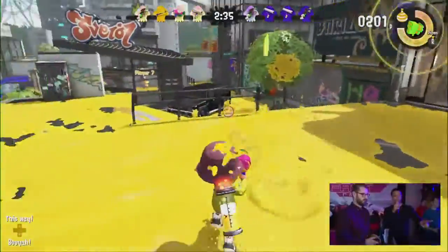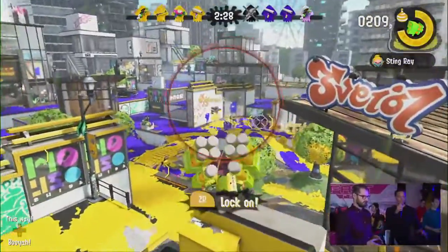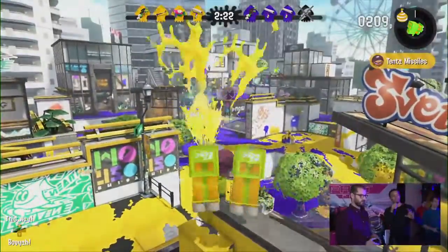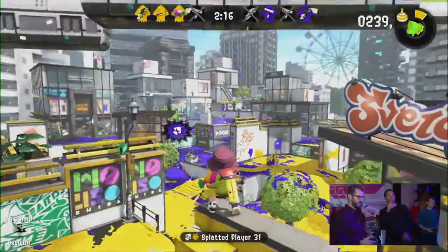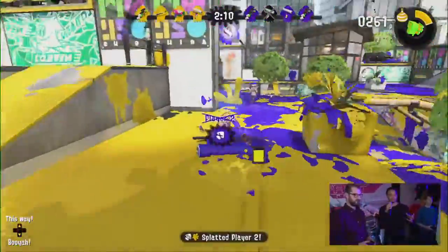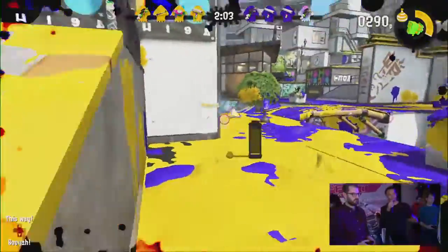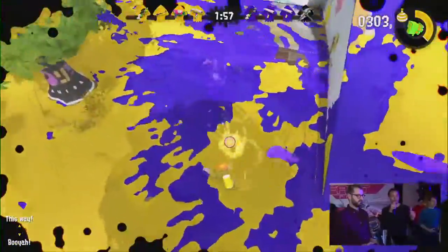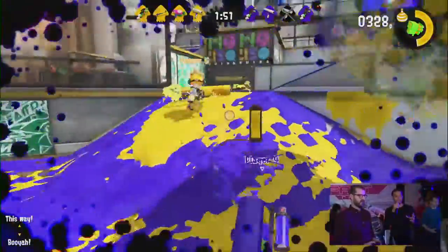Morgan has charged up a special — as mentioned, all the specials are brand new. This one is called the Tenta Missiles. He can target anyone, and everyone in his targeting reticle — when he pulls the trigger — will receive four homing missiles per target that will destroy anyone they touch. Morgan had an interesting tactic: he charged up his special, jumped back to his spawn point, and got a better overview of the action to target more effectively.